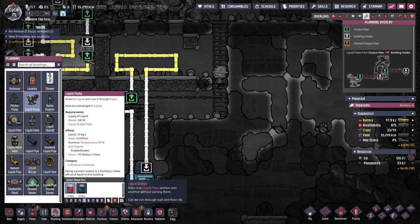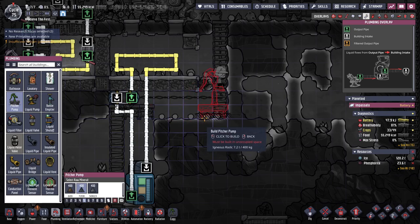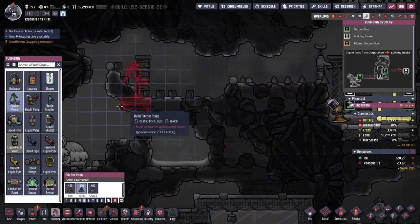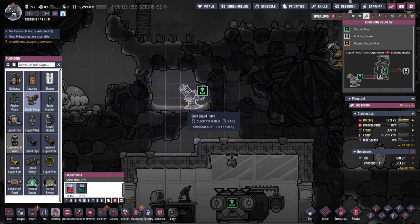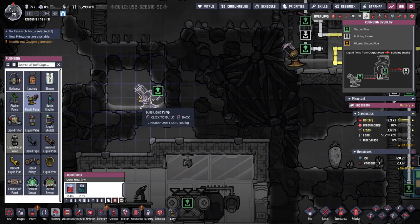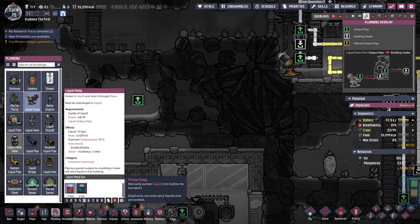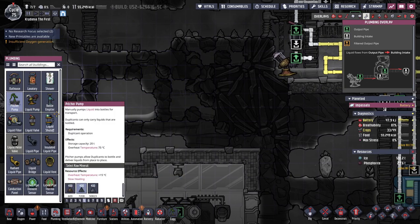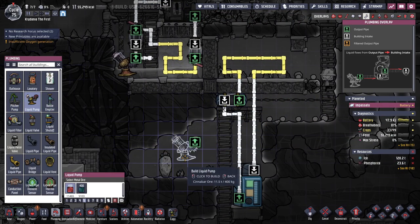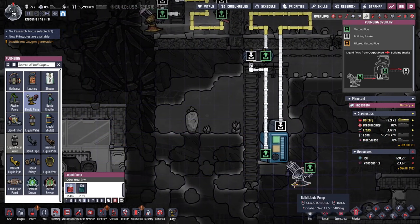I do wish dupes could manually deliver fluids to something that then dumps it into the pipe system. It feels so weird that you have to combine these two together. The pitcher pump gets it into bottles in the first place, or the liquid pump could put it into the system — but then you have to pipe things all the way over. So it's kind of like pick your poison: either pitcher pump then bottle emptier liquid pump with a shorter pipe, or liquid pump with a really long pipe to start with.